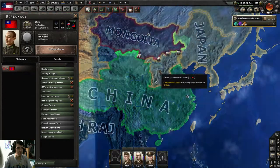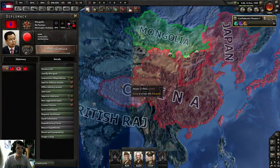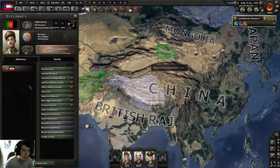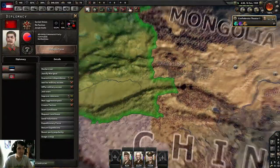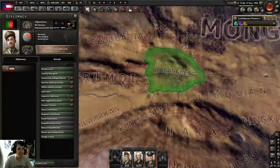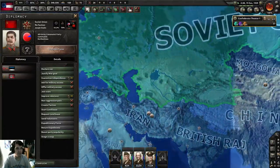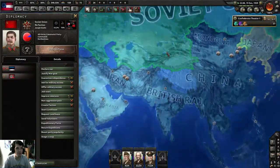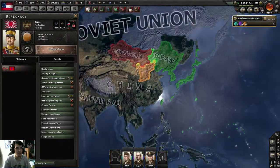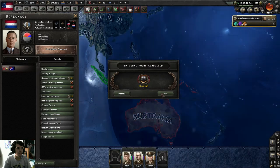It looks like communist China is gone — no, they're still there. Japan is pushing into Mongolia and China. Afghanistan somehow got a province out of China. The Soviet Union is also pushing somewhere down into China. Japan on the other hand — nothing major going on there. Australia is busy with the Dutch East Indies.